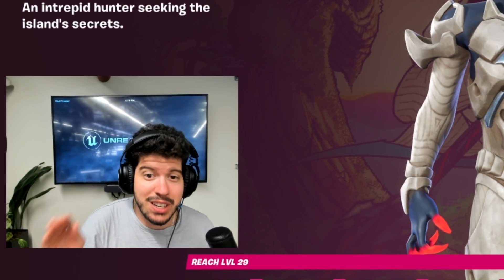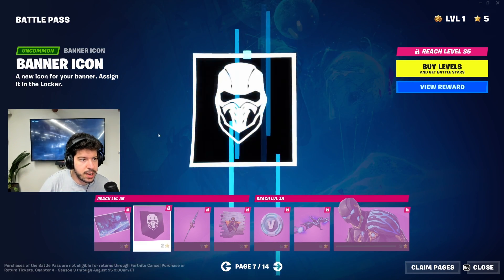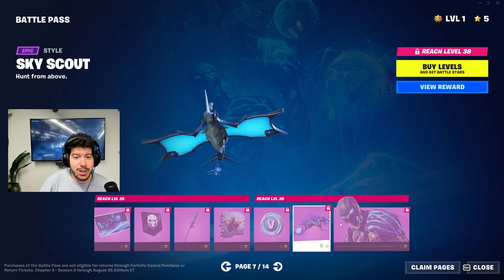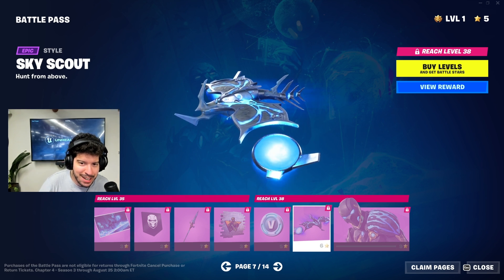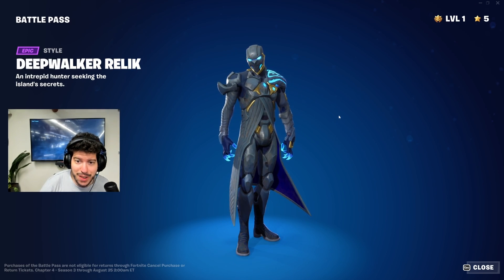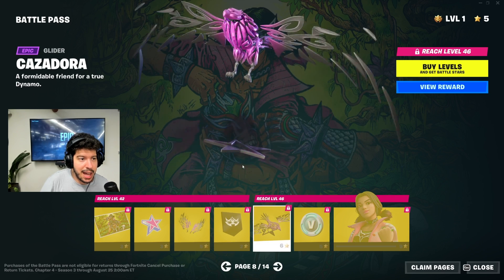Page seven — we're officially halfway through. We have Deep Walker Relic, a loading screen, banner icon, the Hunter's Reach pickaxe — I actually like this one better than the earlier one. The Sky Scout glider — the gliders in this battle pass are insane. This one's like a pterodactyl mixed with a stingray. Then Deep Walker Relic with a mask and a cloak — I'm getting Black Panther vibes.